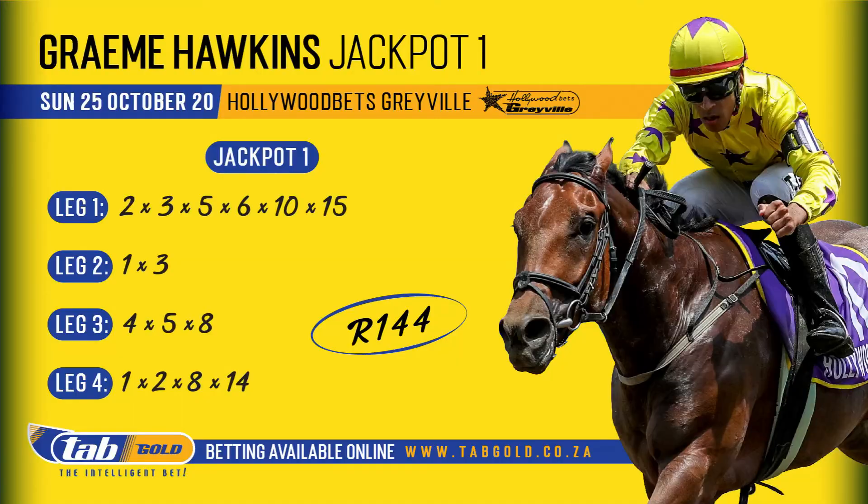My jackpot one is also just about the middle four legs of my pick six, except that I've added two more horses in the first leg: number two Carbon Fiber and number fifteen Dream Destiny. So I've got two, three, five, six, ten, and fifteen in the first leg. Second leg: just numbers one Anzalanzia and three Matterhorn. Then again just African Sunrise, Special Blend, and In Jest — four, five, and eight. Last leg: one, two, eight, and fourteen — Sweet Scented Green, Yas, Brunilda, and Fire Fairy.